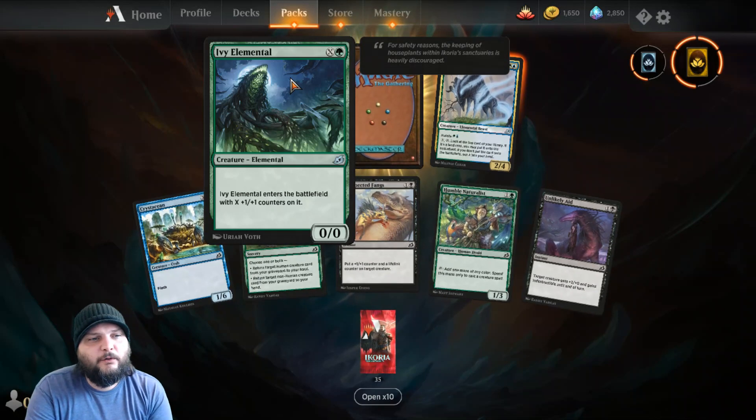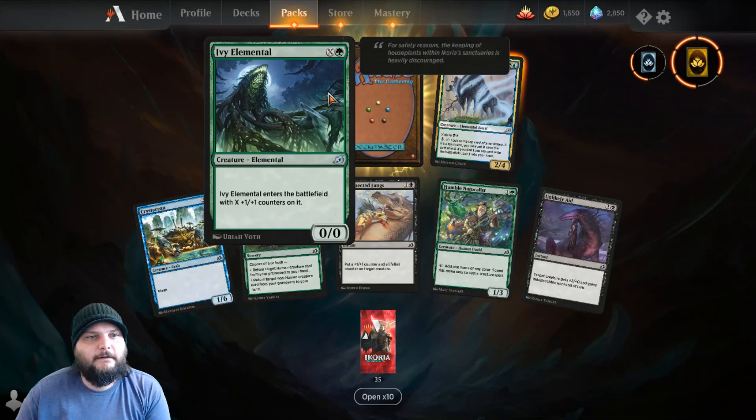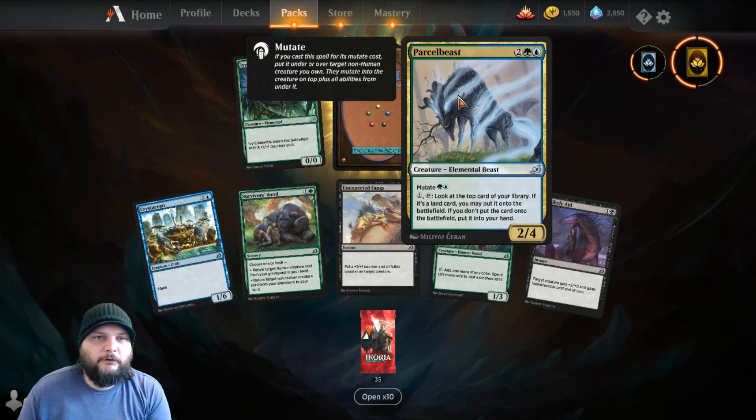Remember, you can pause to read about those if you want. IV Elemental X and a green for zero: elemental enters the battlefield with X one-one counters upon it.